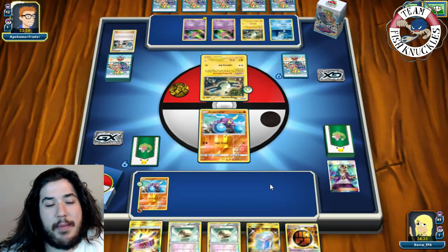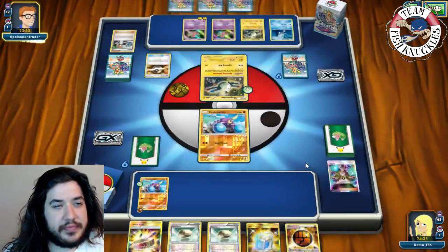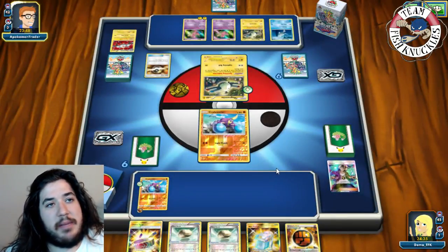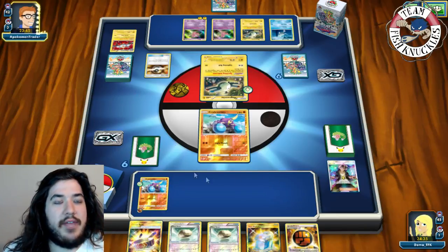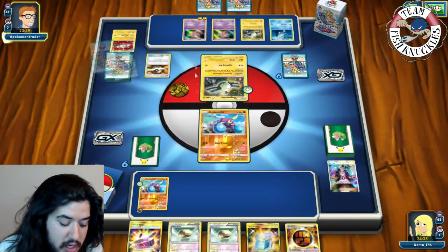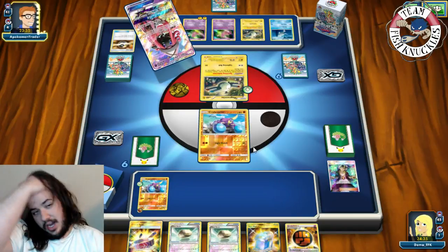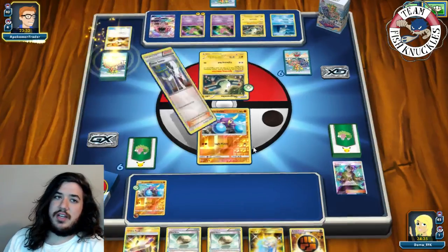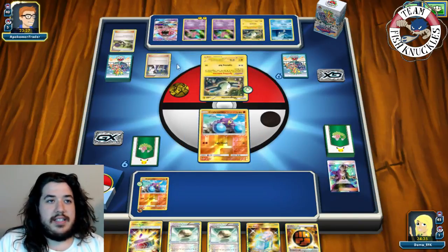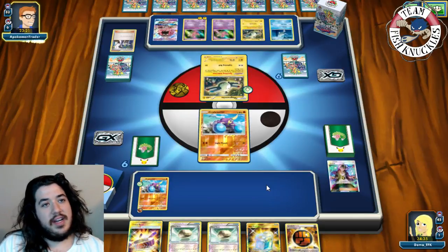They attach a Light Energy to the Mew, then Ultra Ball to discard into a Magnezone. It's some kind of Magnezone deck - I imagine they're playing Pikachu GX, which is good for us since we hit for weakness. If we get Garbotoxin Garbodor up, we shut down Magnezone and Mew. Opponent grabs a Sycamore, draws into their hand. We see a Sycamore ourselves.